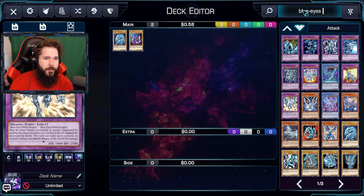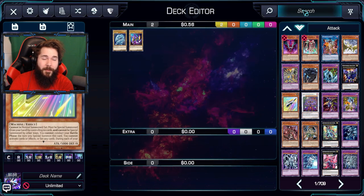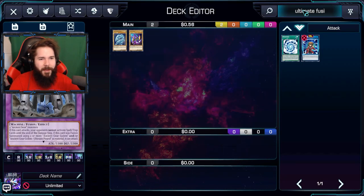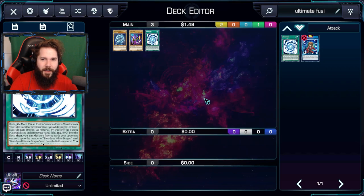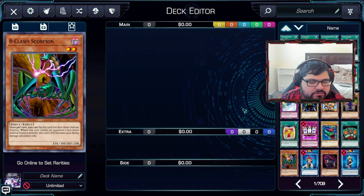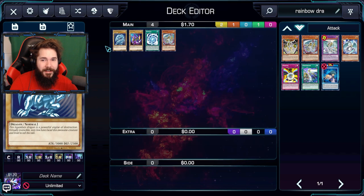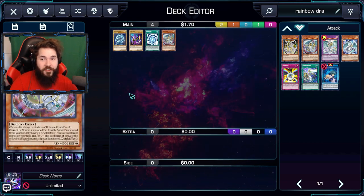What if we just add the new Blue Eyes Fusion thing? What is that even called? I need to be able to remember the name of it. Ultimate Fusion? It might be a terrible pick, but it might also completely dominate the deck. It won't be helpful for anything else, but what's your final wrench? Rainbow Dragon. That could either completely destroy this entire deck or just not work. So let's auto deck build and see what happens.